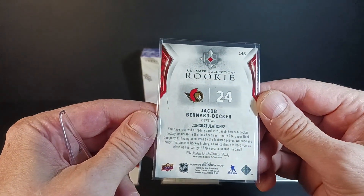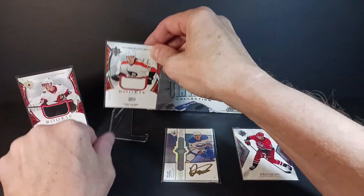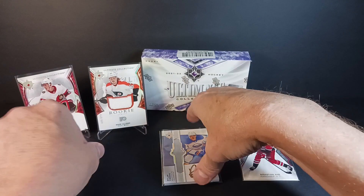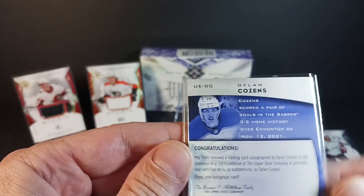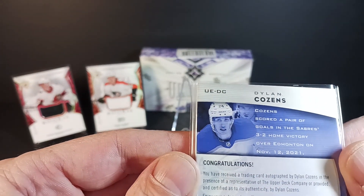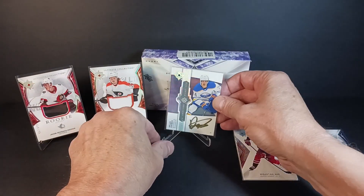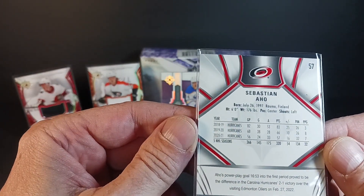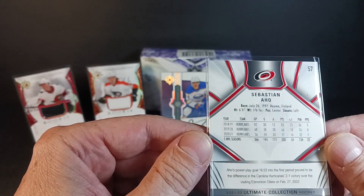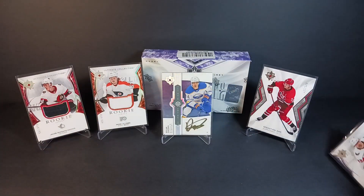I do pretty badly at not showing you the reverse side on these. On the auto cards and jersey cards the back is typical — just the old congratulations spiel, same for 25 years. Upper Deck, put something on the back of that card! The Cousins at least has a caption: 'Cousins scored a pair of goals in the Sabres' 3-2 home victory over Edmonton.' Life-changing facts, folks. The base card has three years of stats, typical height, shot, birthplace, birth year. The Brett Leeson auto on the back — he's number 49.